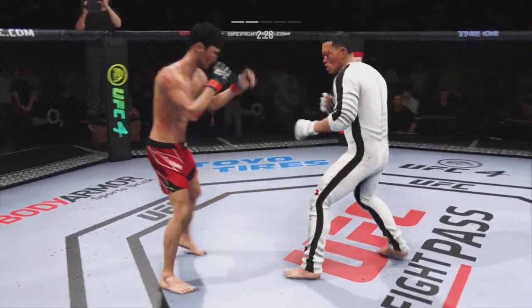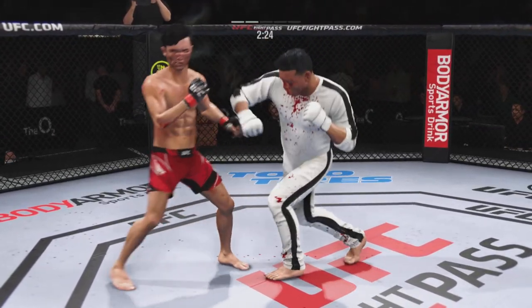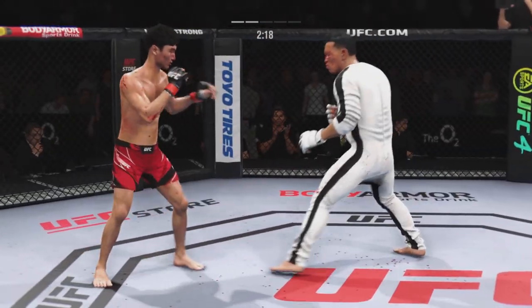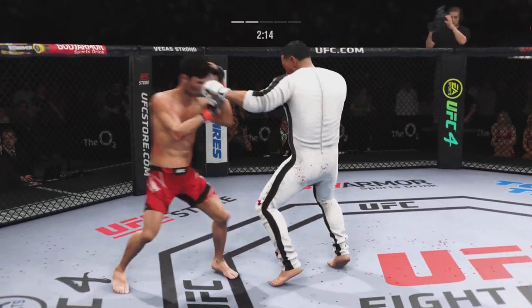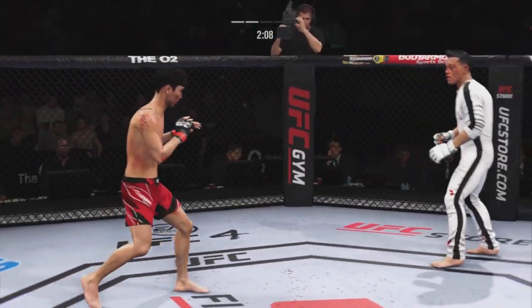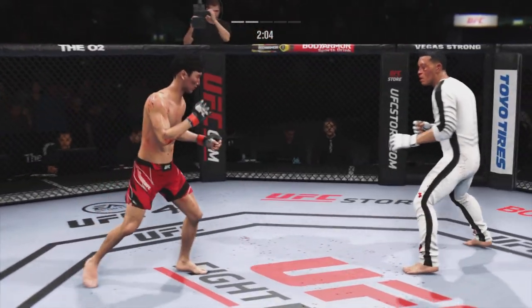Look at him whip his hip into that kick. Significant strike attempt there, but a huge block. Nice, nice. He connects there, DC. Great job landing that punch.